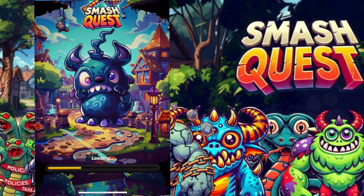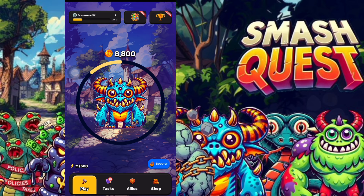After loading, you'll be taken into the main game where you can start playing. On the home page of Smash Quest, you can see the monster you're about to fight, your coin balance, coin life, your power, a tap-to-kill button, and your energy level. These elements are all visible right here on the home screen.